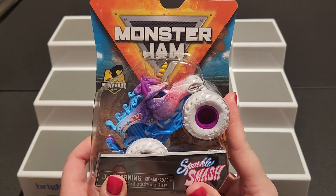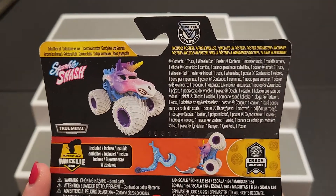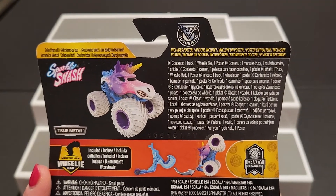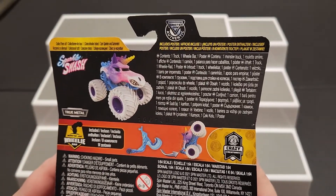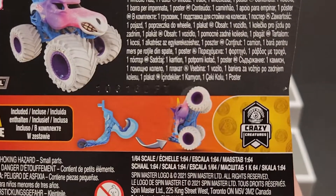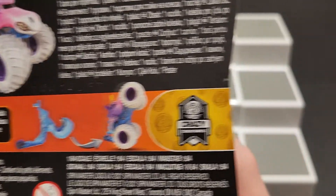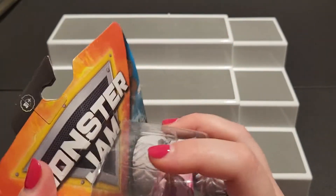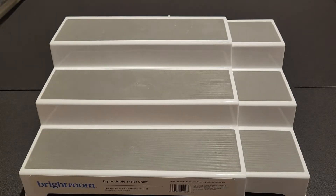Malia does have this monster truck and she loves it — of course she loves unicorns. True metal. There's the nice little unicorn in the back, Mr. Sparkle Smash himself, and then you can see the closer look of the wheelie stick. I guess that's part of the crazy creatures. Let's get a closer look at our unicorn right here.